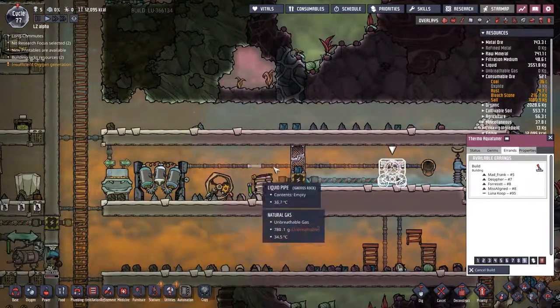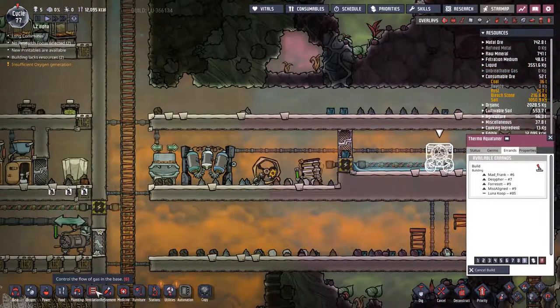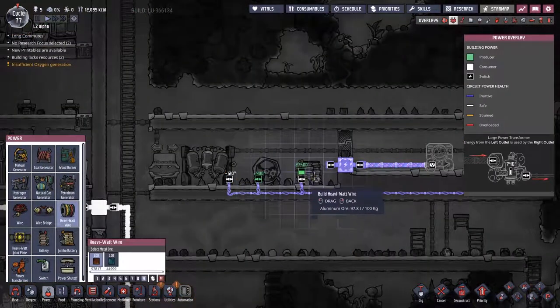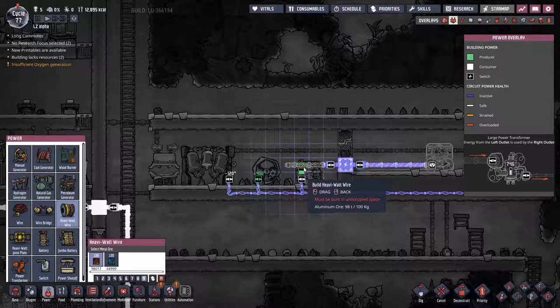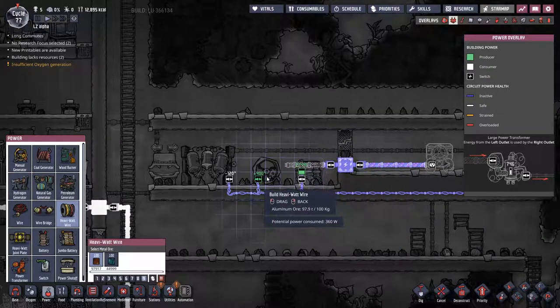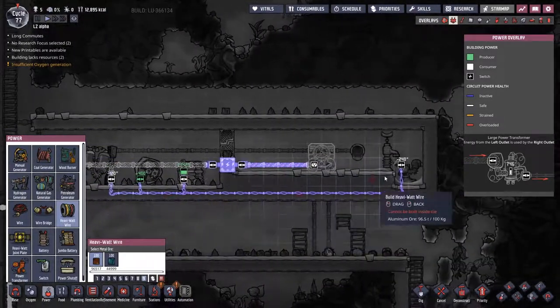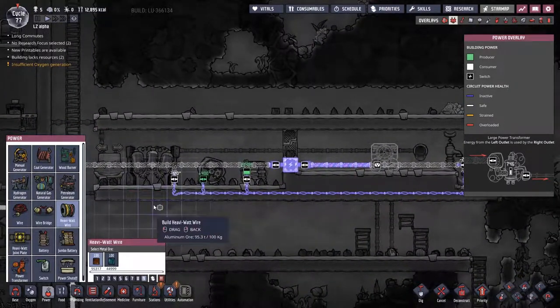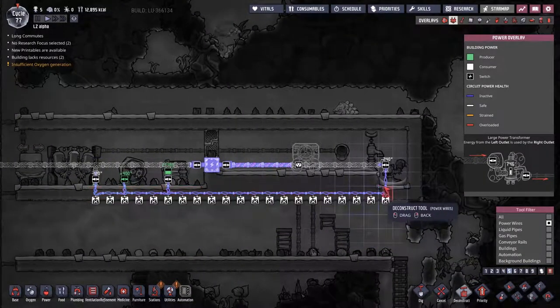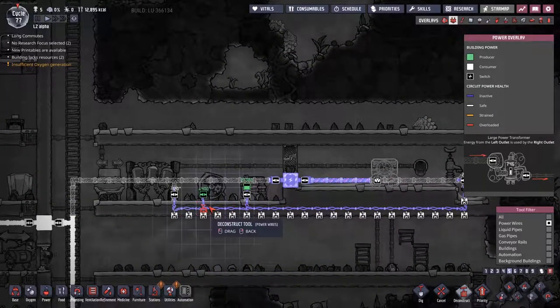We also need to somehow get this onto the same power network as the rest of the stuff here. I kind of feel like we'll just get a heavy wire over the top of everything. Then we can destroy all of these power wires underneath, like so — maybe even that one there. This should leave us with a fairly robust power system for this area over here.